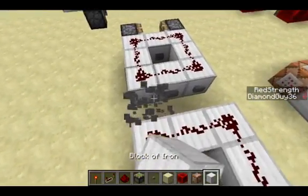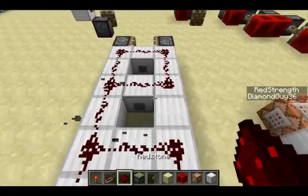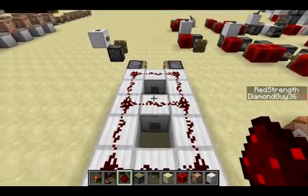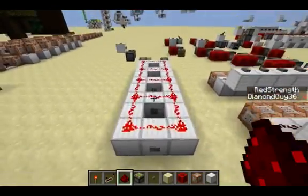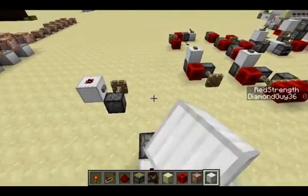If I put these back — what seems strange is for the first hit, it extended this piston by default when I hit the middle button. Then it does this one, then that one, but now it's going to do that one again and again. So it seemed to alternate, but after a certain point it's proven that it doesn't.